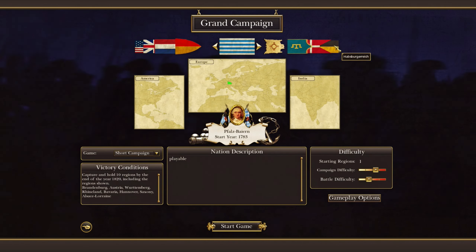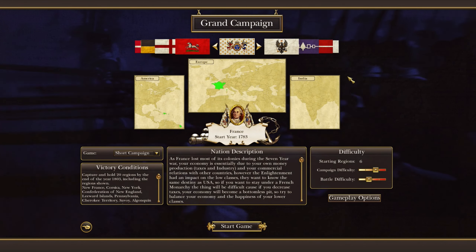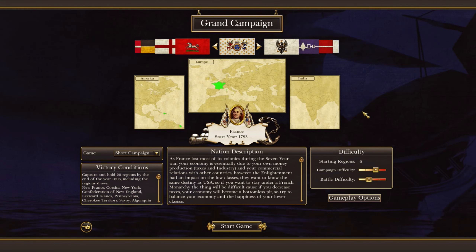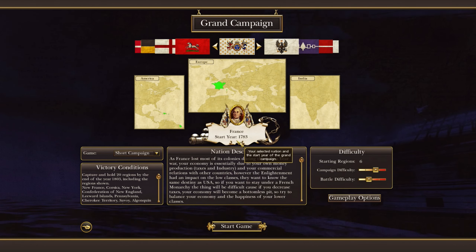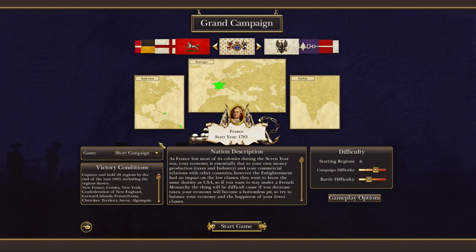What we're going to play today is going to be something really saucy — the Frogs in 1783. But the goal is to not create the French Revolution, because I don't like that. That is nasty. So we're going to be playing as the Royalists. If you wanted a Republican play, go find it somewhere else on YouTube. Vive le Roi and all that stuff.